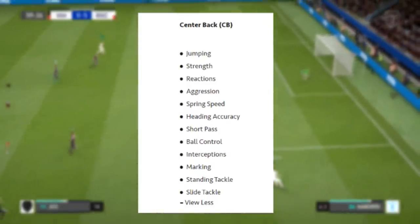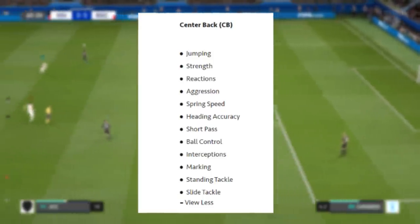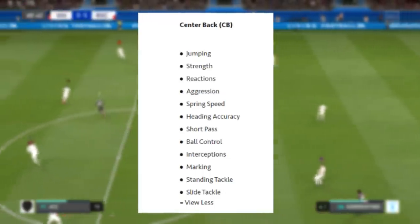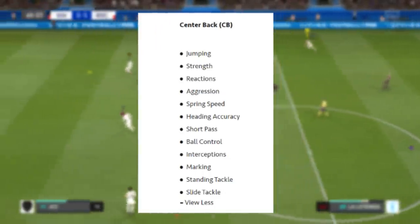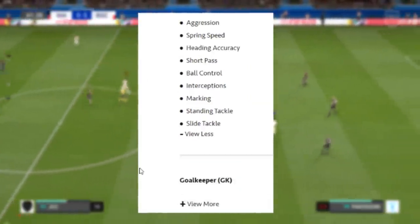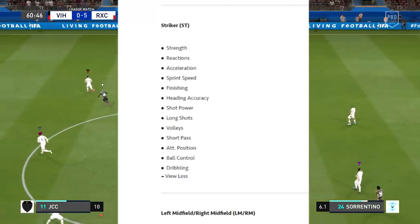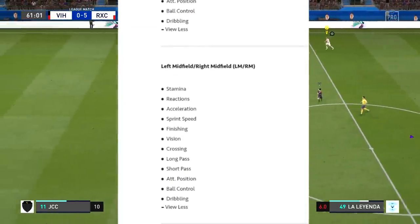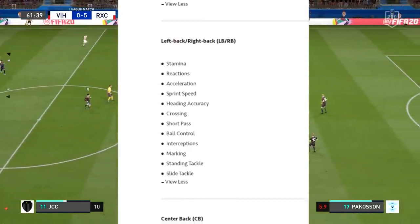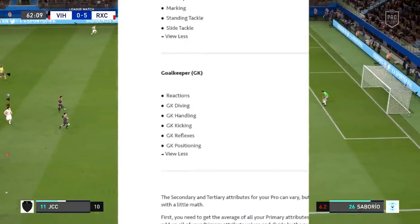Taking a look at centre back as a contrast, the primary attributes that get 100% of your match XP are jumping, strength, reactions, aggression, sprint speed, heading accuracy, and the rest are shown on screen. For goalkeeper, it's mainly down to reactions, diving, handling, and so on. I'm flashing up each position right now — if you want to pause this video on your desired position and take a copy, you can of course. Every position is shown here so you can read and understand what levels fastest for your build.